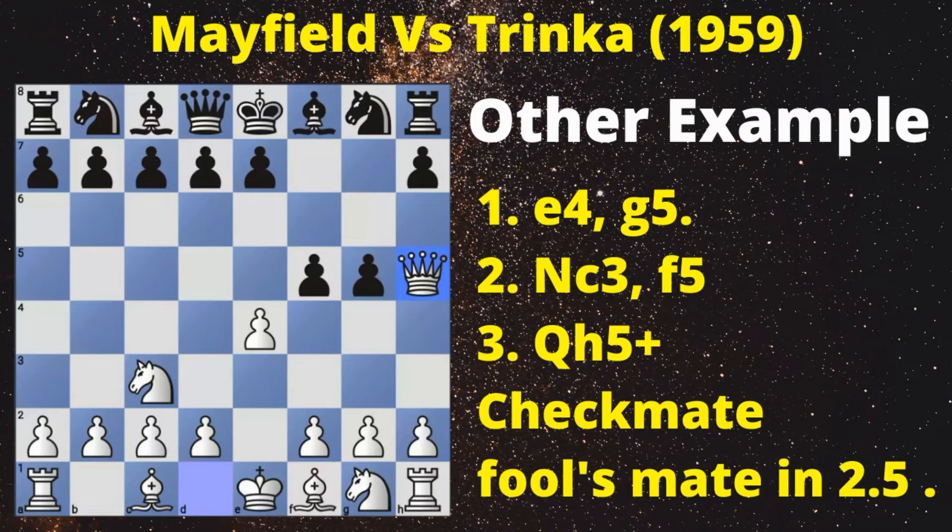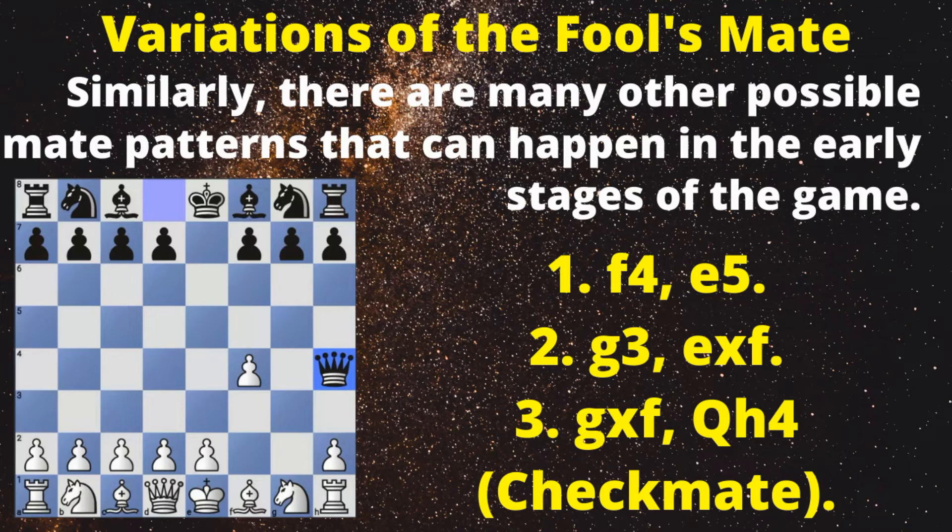Variations of the Fool's Mate: Similarly, there are many other possible mate patterns that can happen in the early stages of the game. Let's see some great and amazing examples. Example 1: 1. f4, e5. 2. g3, exf. 3. gxf, Qh4 checkmate. There is another possible 2.5 move mate for white.